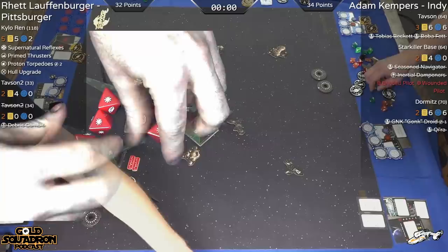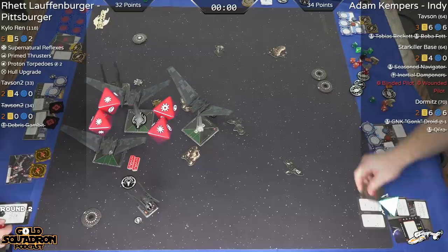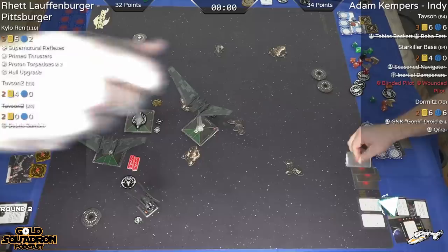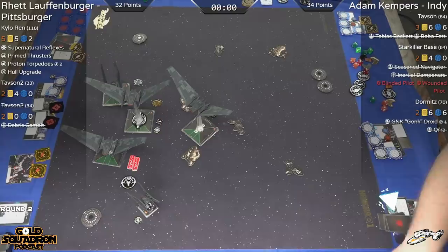Rhett didn't elect to roll in the box; he's going to roll on the table. That's a lot of damage. He reinforced the back there to cancel one and takes four other damage — that's enough, that drops him. Tavson is initiative three, so Starkiller Base is off the board.